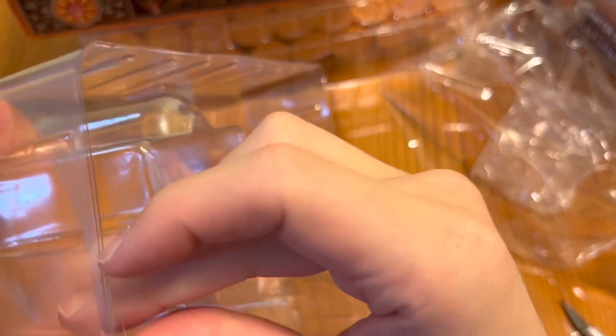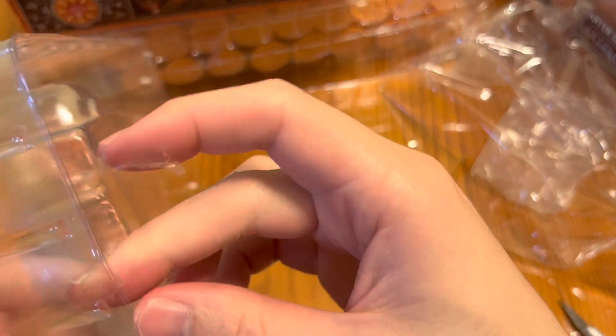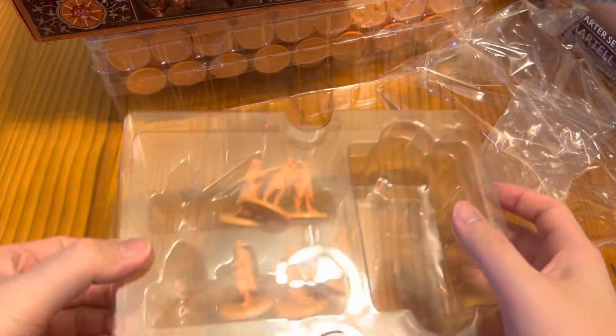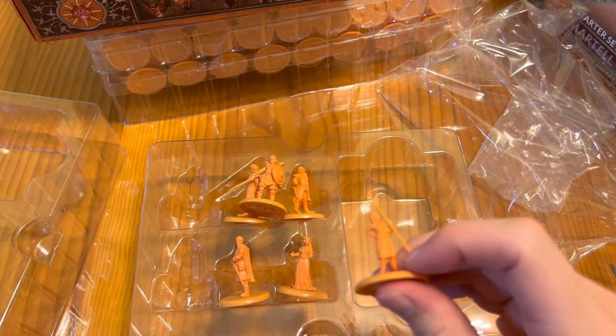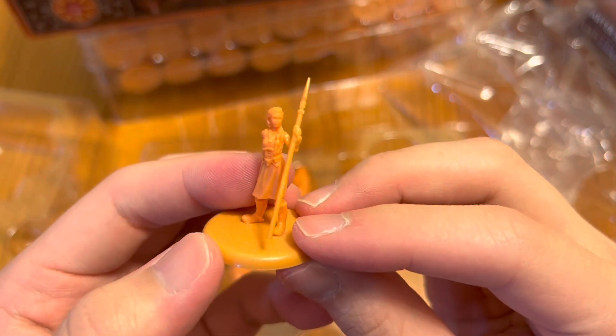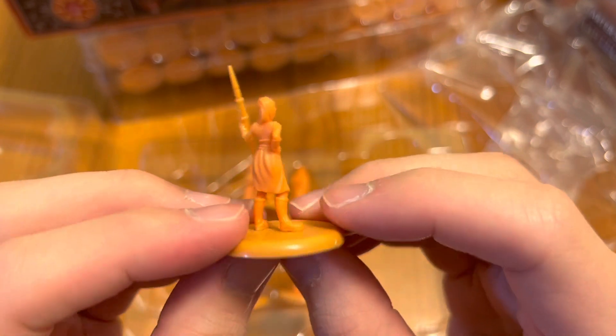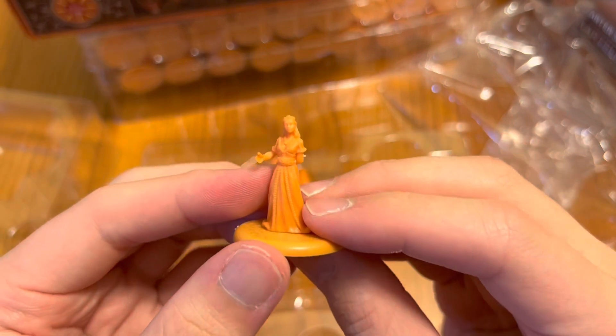Let me tear open this and take a closer look at the sculpts. Scotch tape is my worst enemy — I'll cut this out with the exacto knife. Here we have the sculpts. Our very first one is Elia Sand, the fifth daughter of Oberyn Martell. She's accompanying Arianne Martell inside the upcoming Winds of Winter book.